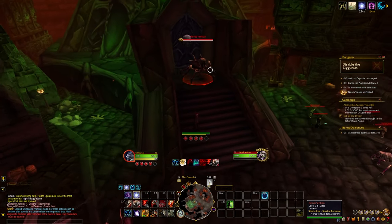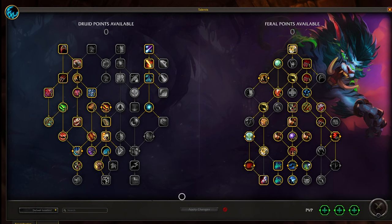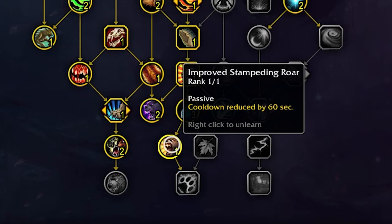And this is also without any special movement speed gear. Here's the talent build that took me about 30 seconds to come up with, so that I could just grab a couple of speed talents — like this one here, which makes Stampeding Roar have a shorter cooldown.